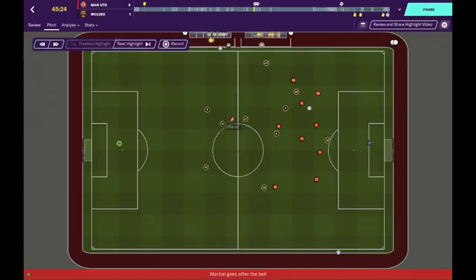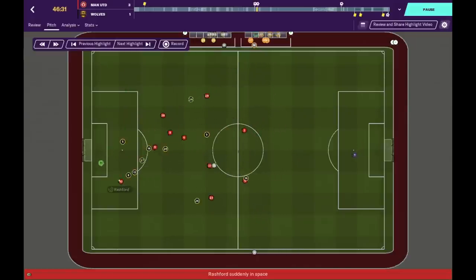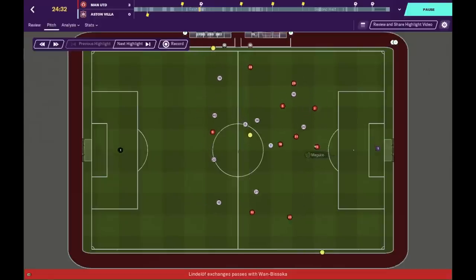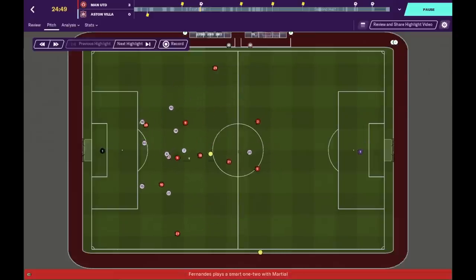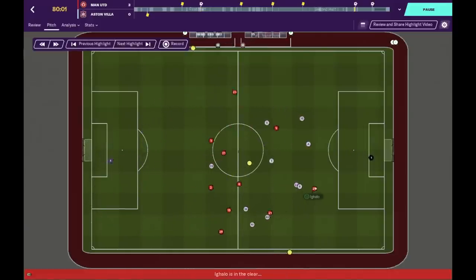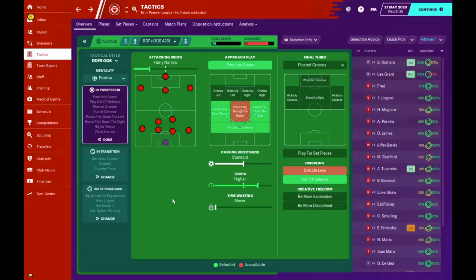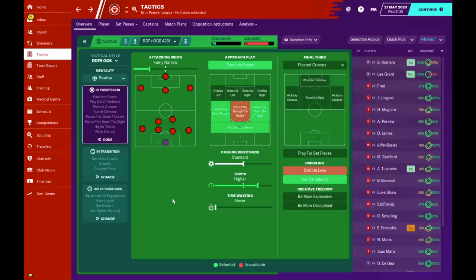The approach play is to pass into space — trying those killer balls into the space for our dangerous, speedy attacking wide players. We're focusing on the flanks, so when we attack narrow and have the ball in tight areas, we look out wide to drag opponents into narrow areas and then kick it out wide down the flanks. We'll also be playing out of defence. Passing directness is left on standard to suit the positive mentality, and tempo is set to higher to make things happen more urgently. For dribbling we want to run at defenders to use the attacking flair, strength, and agility of our attacking players in the final third.